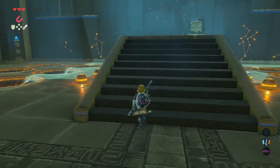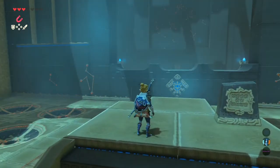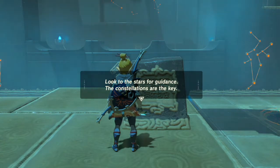Hello guys and welcome to some more Breath of the Wild. Now we've finished off our last video stuck on this puzzle. So I think we should have a read of this and see what we can find out. It says: look at the stars for guidance, constellations are the key.